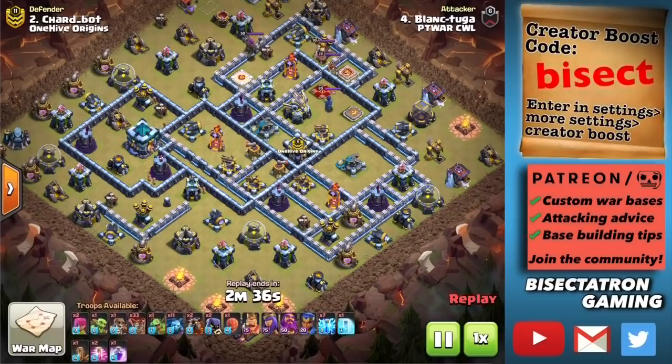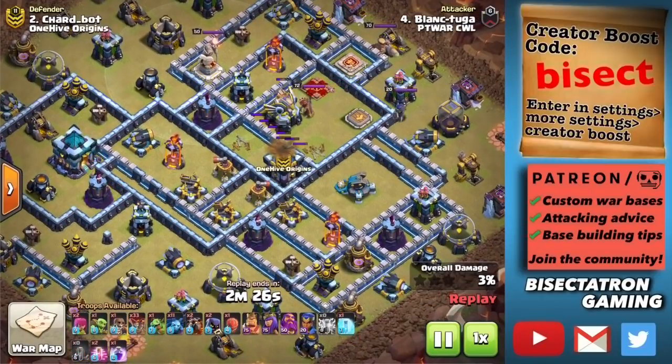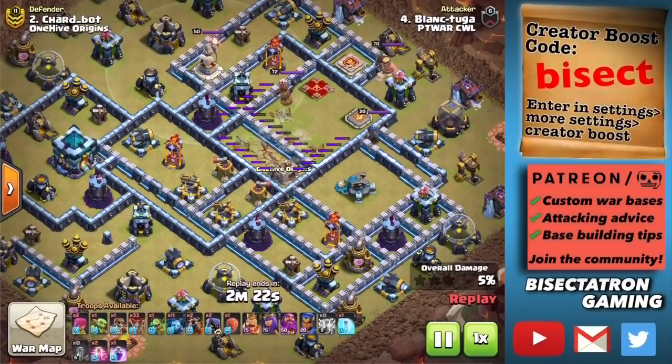Forgive me for showing some of our bases, but they're going to have to change in this new meta. As you're building your new bases, especially at Town Hall 13, be sure to not put your Queen right next to your Eagle — that is a great way to have them both get taken down.